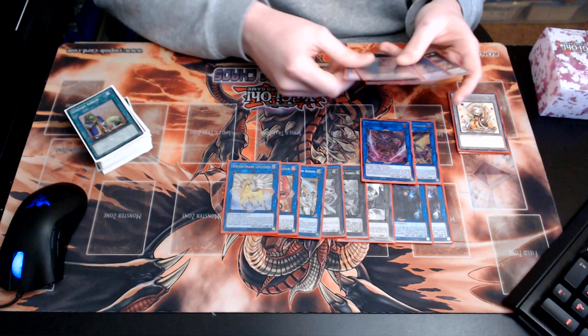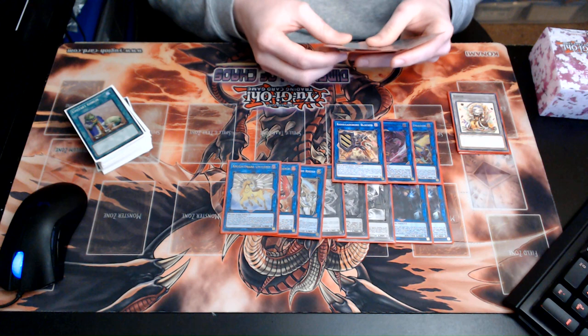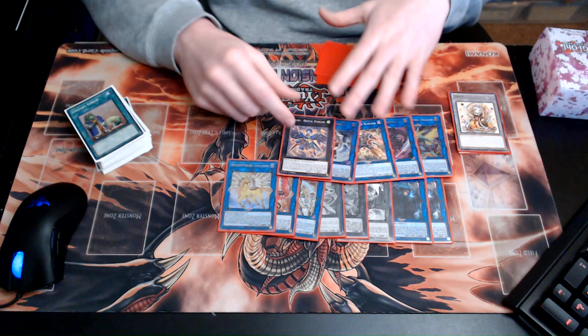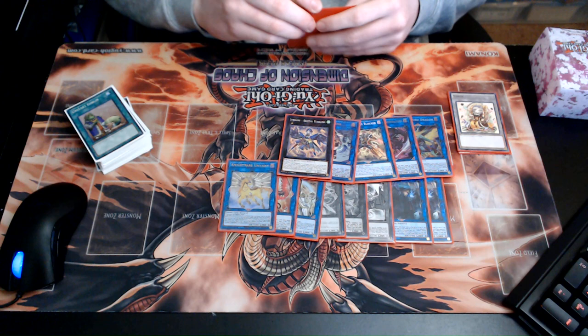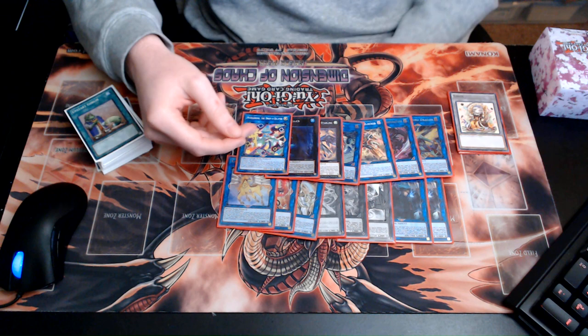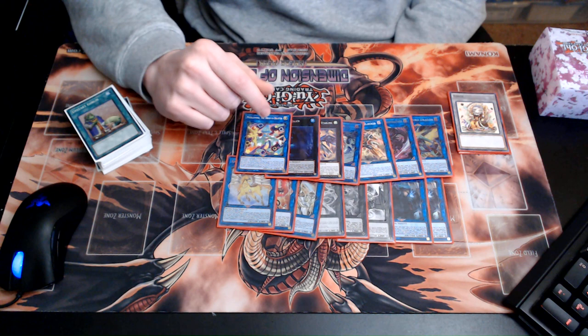More discard outlets through Barricade Board Blocker — this card really makes the deck playable. Then IP Masquerena for the edge cases: it's a fantastic piece of interruption that's honestly pretty hard to bait out. Then another engine requirement, Recital Starling, which overlays your two Level 1 monsters to get you a DD Crow.